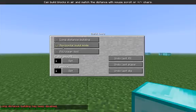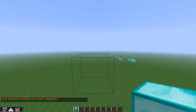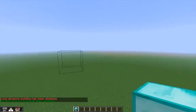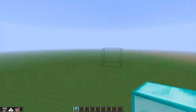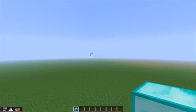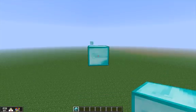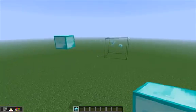The other thing which is really cool is this horizontal build mode. Because I'm in creative I can fly, and what this allows me to do is build in mid-air. You can change how far away you want to build using the scroll wheel. So I can place a diamond block all the way over there or I can place it along here — you can place these blocks in mid-air, which is really cool.